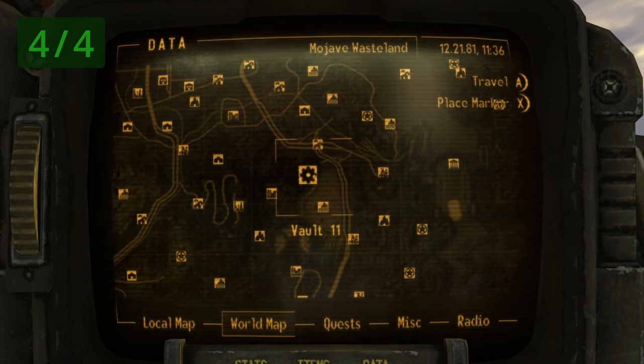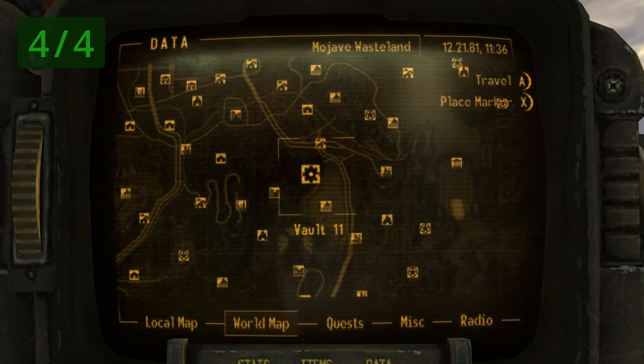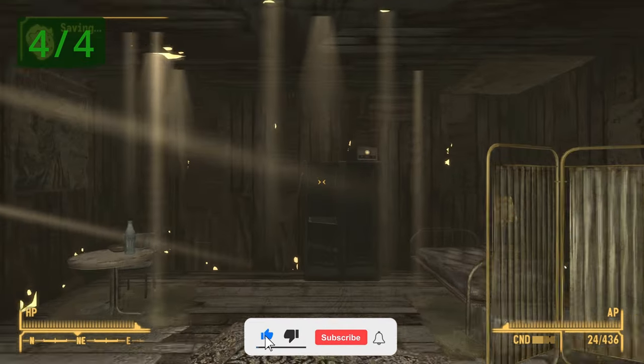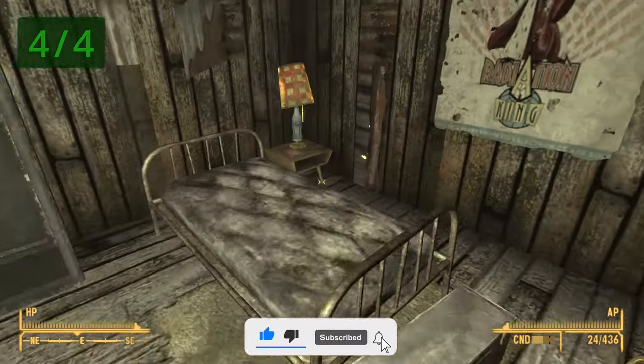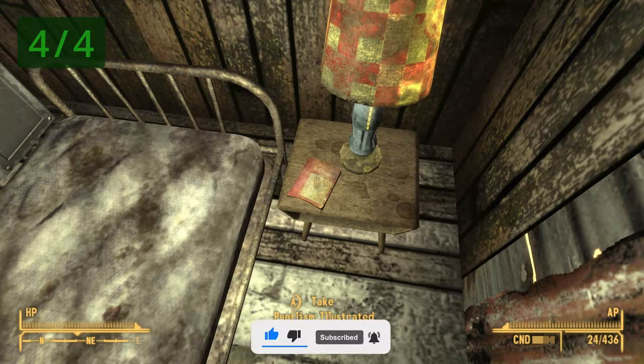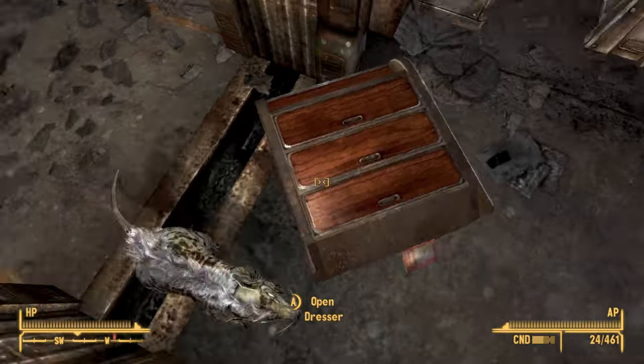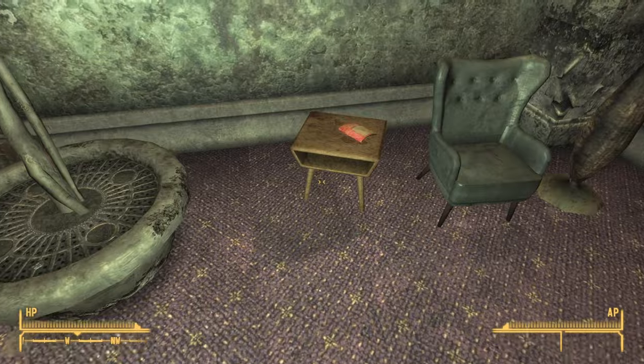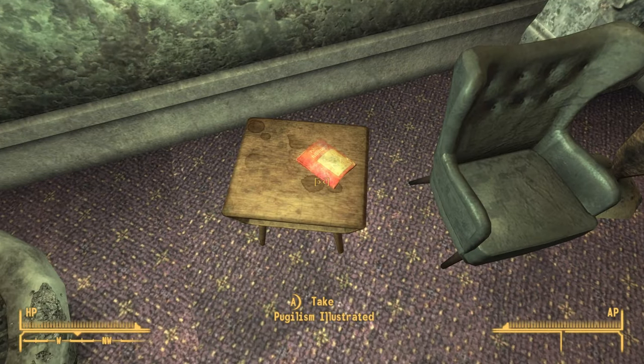The final copy can be found in the Fisherman's Pride Shack, which is far northeast of Vault 11, the first location we visited. Once you're at the shack, go inside and look next to the bed stand — you will find the final copy of the Pugilism Illustrated book.